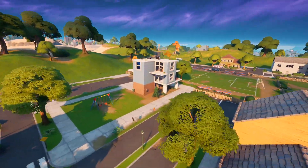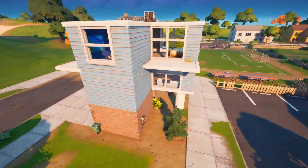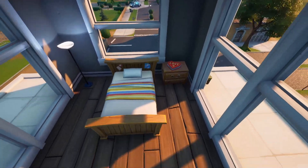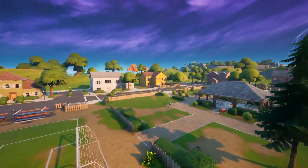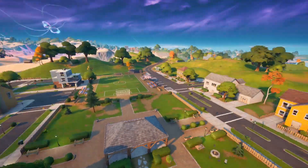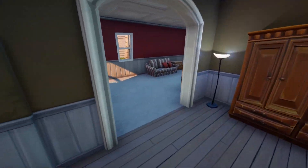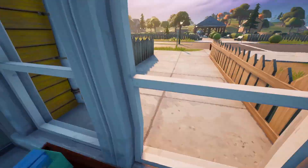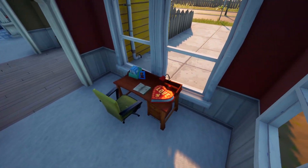The first one in Pleasant Park is going to be in this blue building here. You want to come onto the top floor — you can go up the stairs or build up to the side — and then on the little table next to the bed you'll find the first box of chocolates. The second one is going to be in this yellow house. You come through the front door, take a left, and the box of chocolates will be on that table just near the front window.